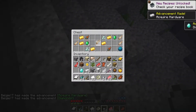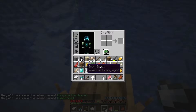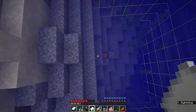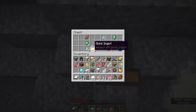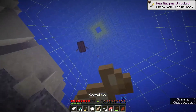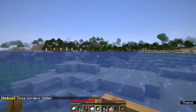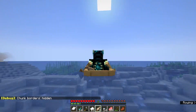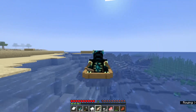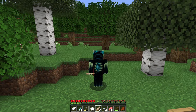After digging around in loads of different spots, we've finally found it. Let's quickly swim up so we don't drown. Now let's eat some fish — these are cooked so they'll be good. That was a lot harder to find than I thought. So that is actually where I'm going to end this episode. If you enjoyed, leave a like and subscribe. Next episode I'm hoping we'll find a lush cave and maybe an azalea tree. See you guys next time — bye!